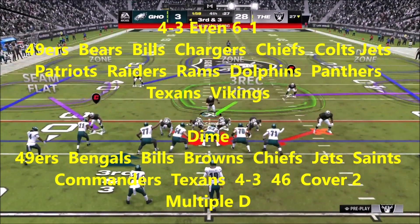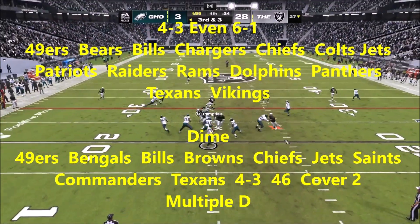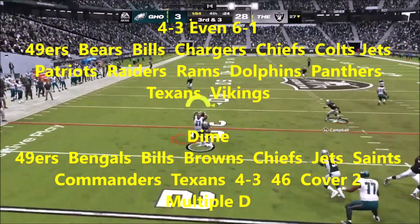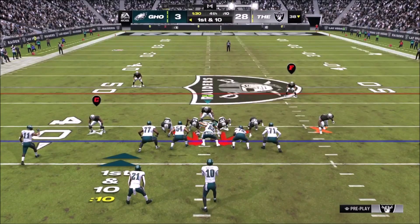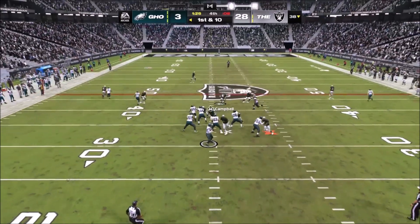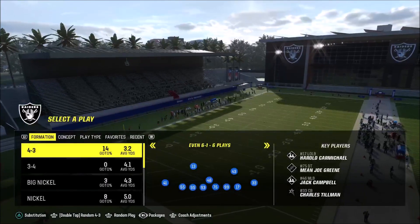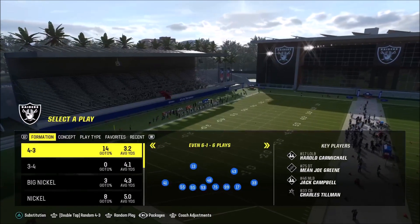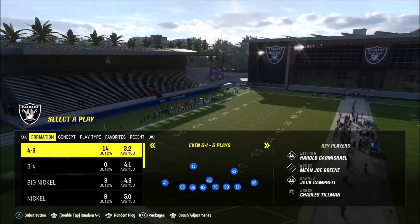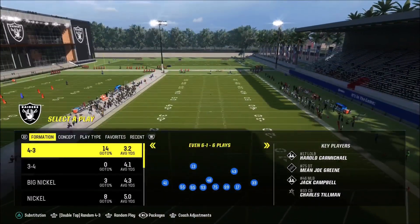You can find the 4-3 even 6-1 defense in the following playbooks. For this video we're using the Chiefs' defensive playbook, which is probably the best defensive playbook out there because it has all of the meta defenses you're going to need for Madden 24. The 4-3 even 6-1 formation is quite possibly the meta defense for Madden 24 this year, with Madden pros even using this defense to win multiple belts.